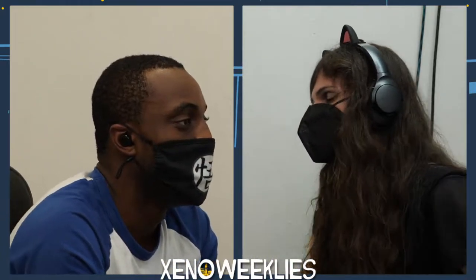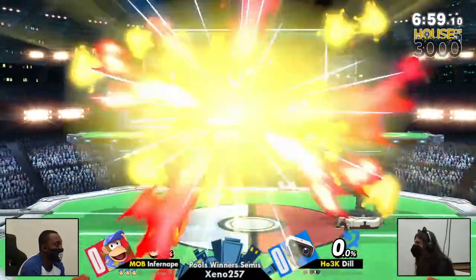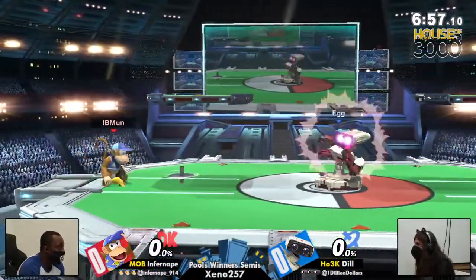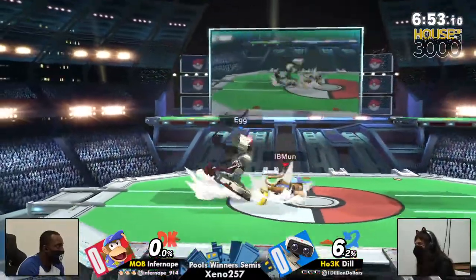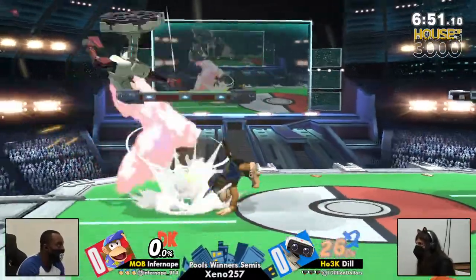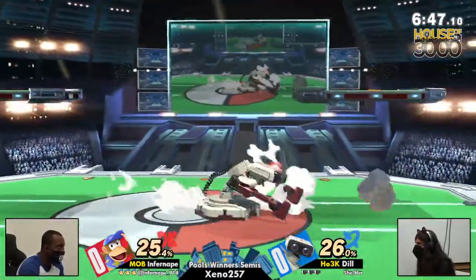Like I said, Diddy Kong off stage — it's pretty easy for Tilda to snipe out any edgeguards if Infernip gets too predictable with the recovery. And as you can see, as soon as the match started, both characters brought out their signature item. Item play is going to be the name of the game for this matchup.